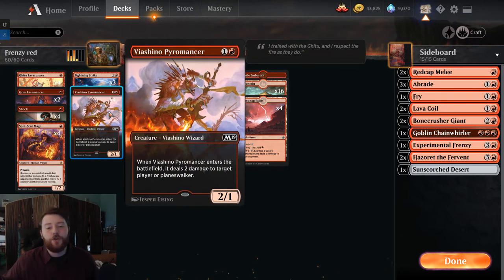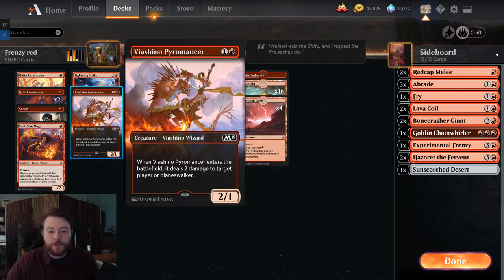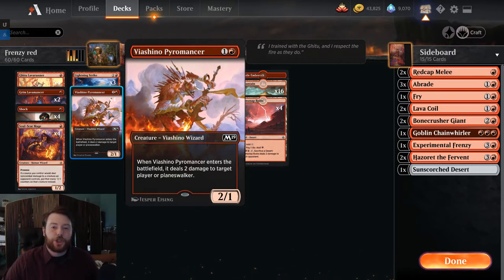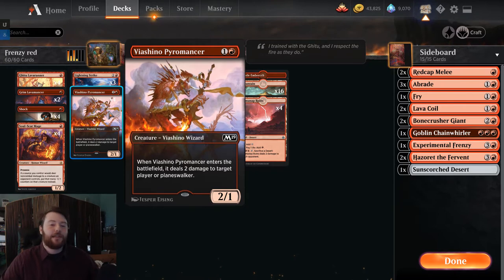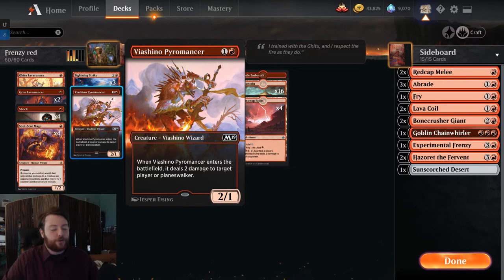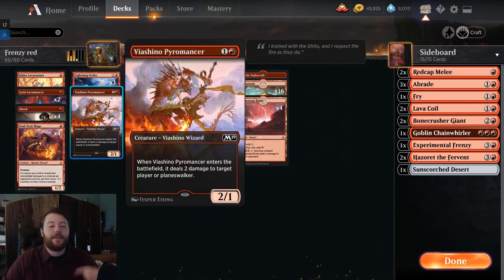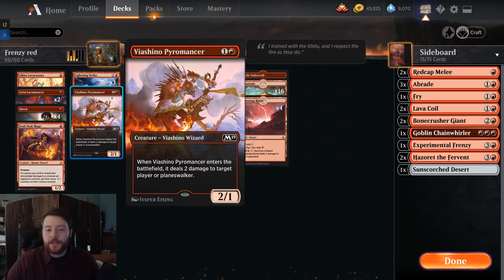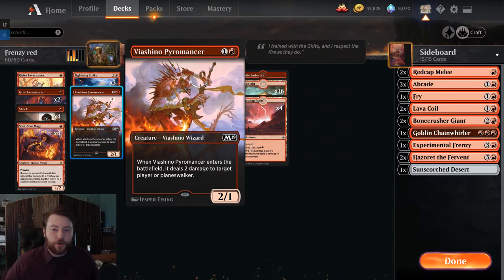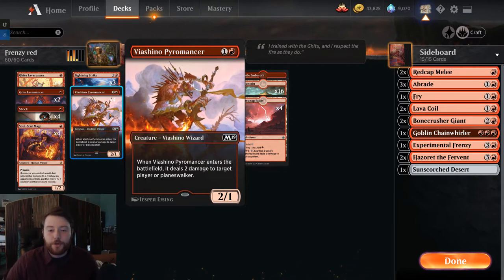Vashino of Pyromancer is a two-drop wizard that deals 2 to a face or planeswalker. A lot of times it's just a Shock that turns on Wizard's Lightning. It's nice to have a creature that doubles as a Shock, giving you extra reach. Even if your creatures get answered by Extinction Event or Wrath of God, they still got a little value in. This is so helpful with Experimental Frenzy — we are an Experimental Frenzy version of the deck, with aggressive early one-drops making our spells cheaper.